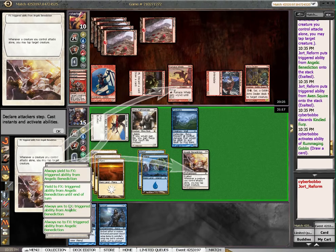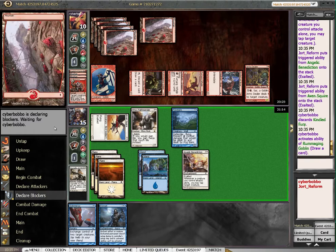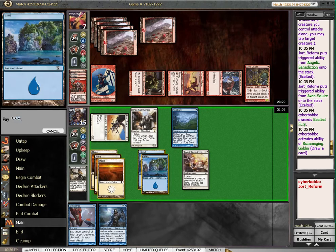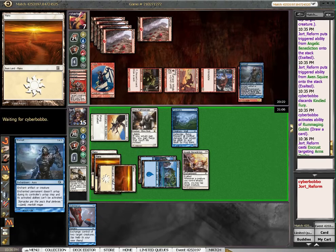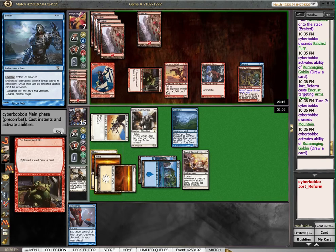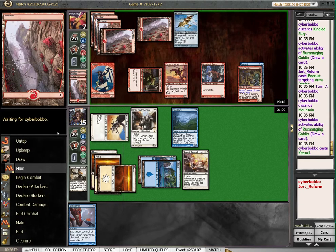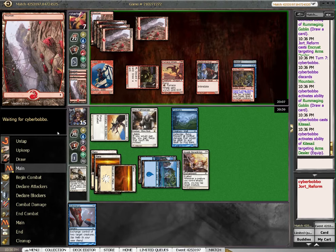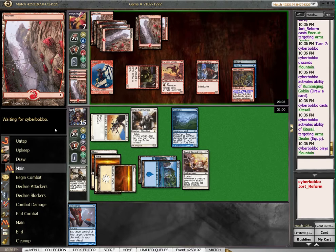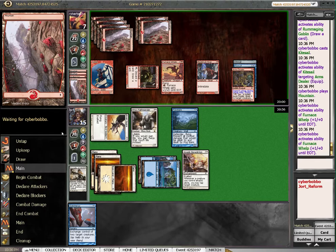Go ahead and set our Always Yields. Take his three, go to seven. We will reveal the card that will ruin his plans. He can have all the 1/1s he wants — Kindled Fury — he's digging and found something. That's cute. Gives him one turn to block.